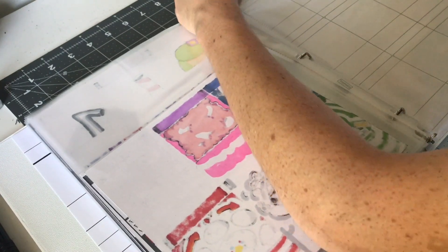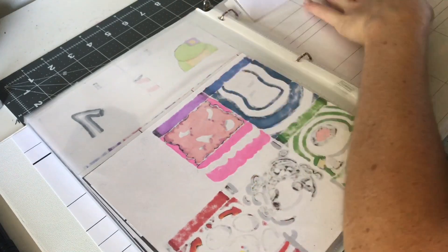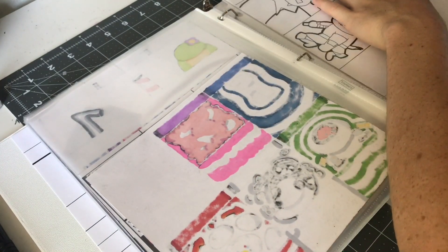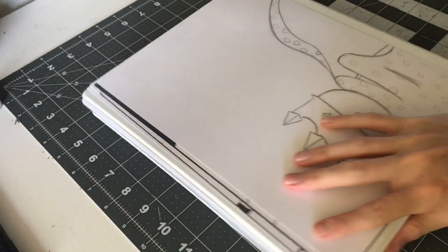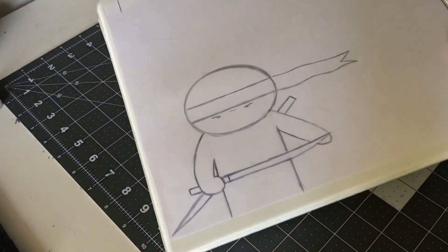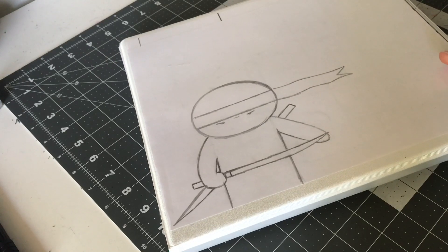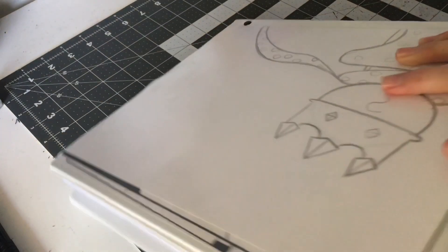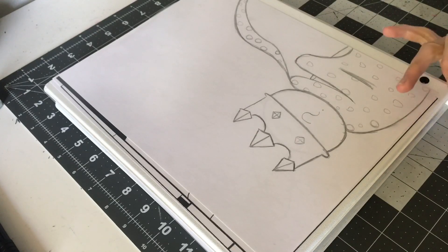I might make extra cards for set one and make them a booster pack so you guys can get them. But the main project right now is getting these cards into the Game Crafter and editing them. Another thing — these drawings right here, I only have two of them, but I think I want to make them game mats for the game. Depending on what side you chose, you can get that game mat and use it throughout the game.